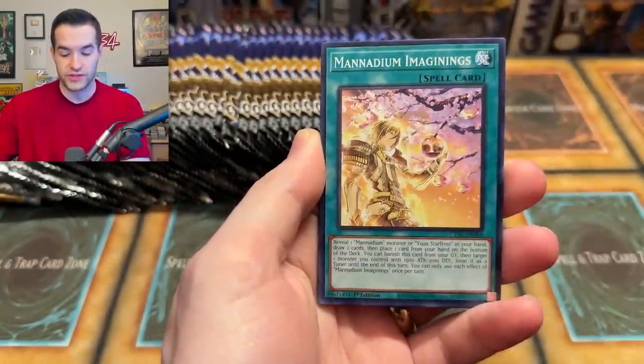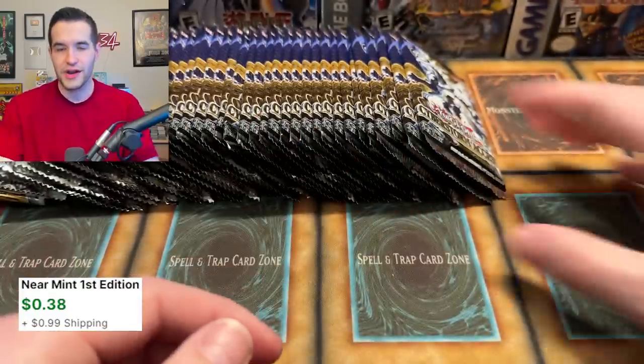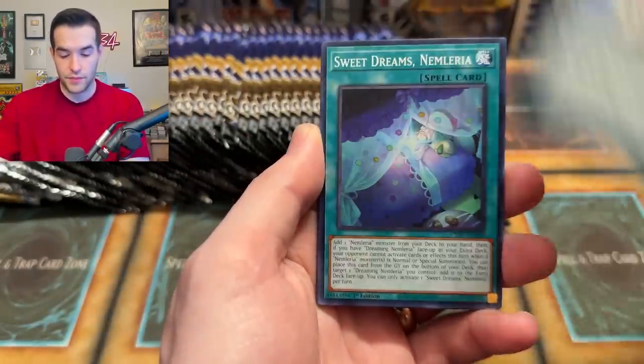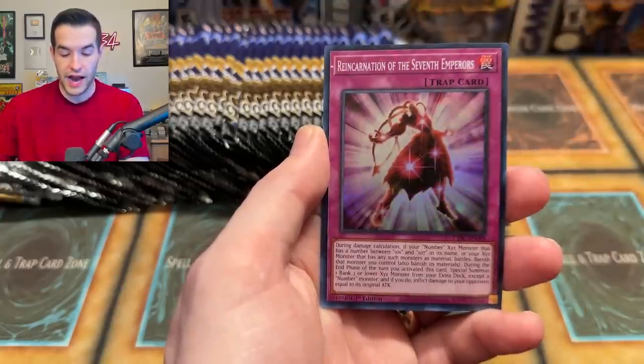Photon Hypernova — that was the last core set, right? It feels like it was just February. I guess we had Legendary Collection, the side set Maze of Memories, Sweet Dreams, we had Dynamorphia, Phantom, Manadium, Fallen, Pig Iron — a lot of sets filling in the gap. But still, it's been about three months for a new core set.